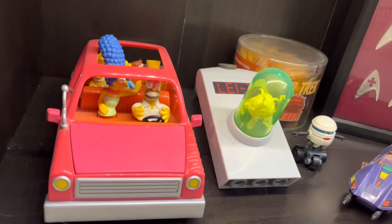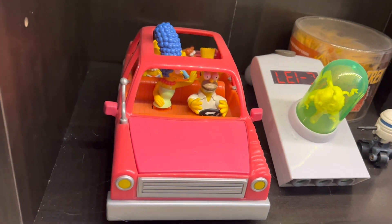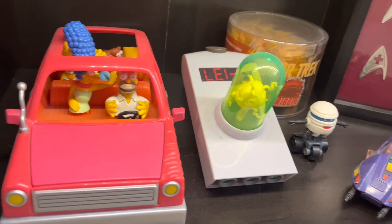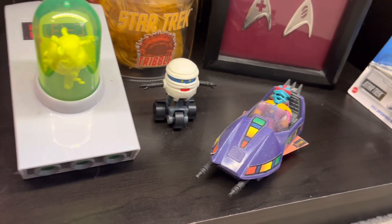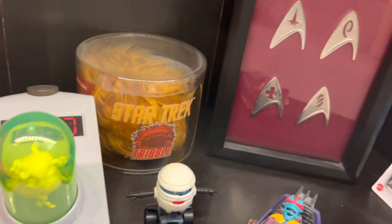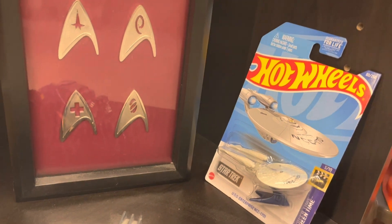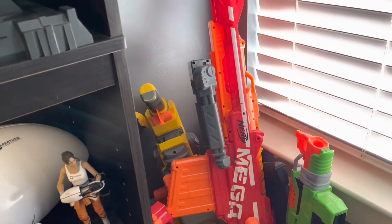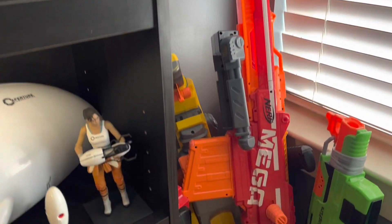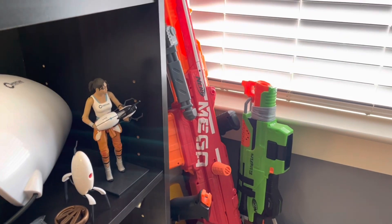And then lastly down here, just some odds and ends. Got a Simpsons car — pushed the hood down, it talks, no batteries in it. Then we got a Rick's Portal Gun and we got some Mask stuff. I know he doesn't go in that sidecar. And we got a Tribble back there, some Star Trek badges, and the Enterprise. And then just a pile of Nerf guns over here in the corner. I've got some more Nerf guns in another room and a big old box of ammo. But that is it for part one.